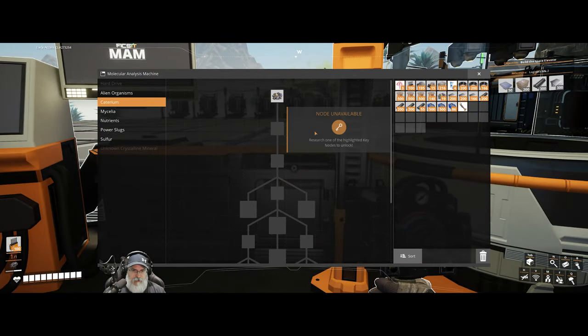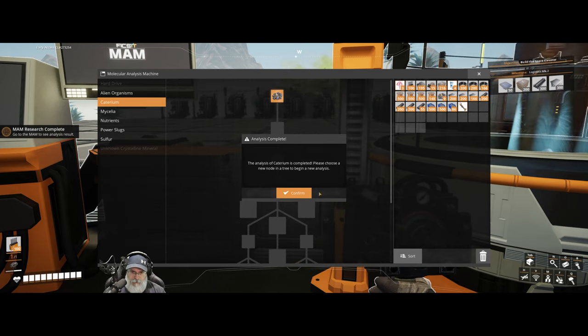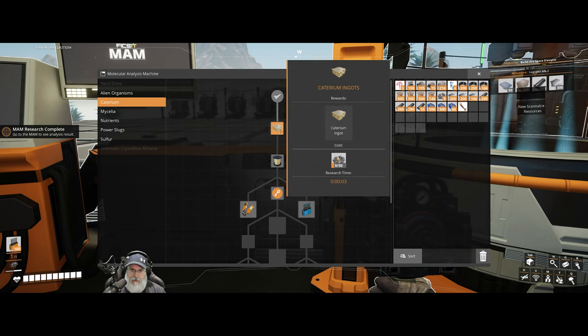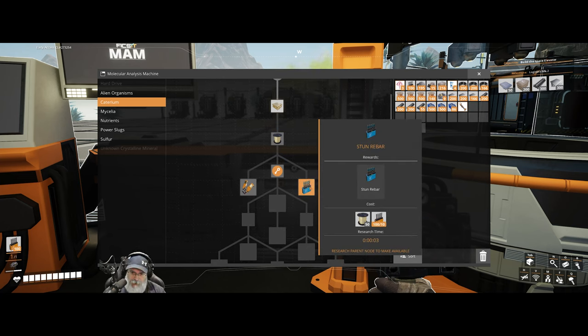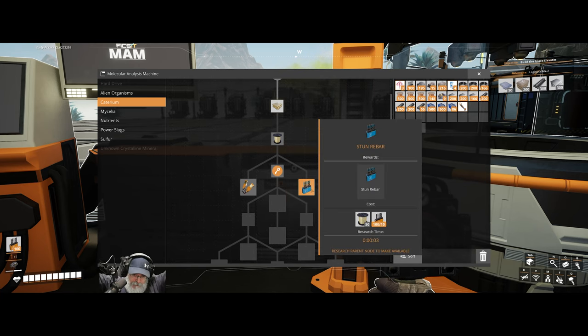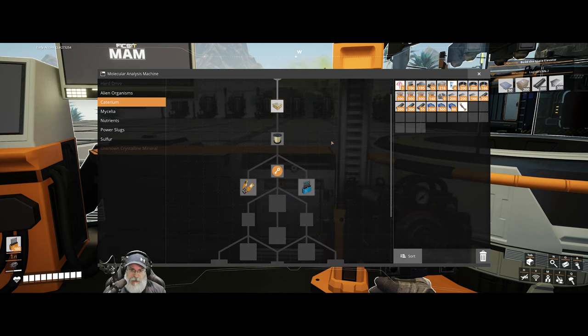Next, we do have some Caterium. Let's research that. That's going to give us access to Caterium ingots, quick wire — really good for feeding into the Awesome Sink in the early game — and rebar that will stun instead of kill, which isn't particularly useful since we want to kill the aliens to get their parts for crafting. And the zip line.